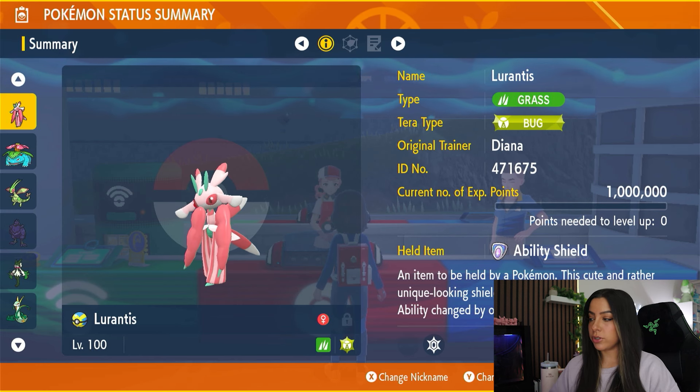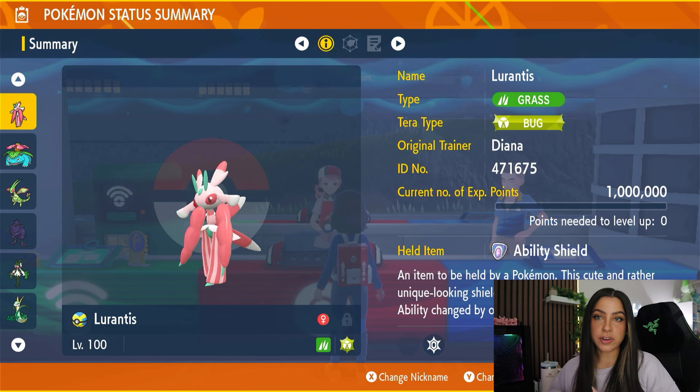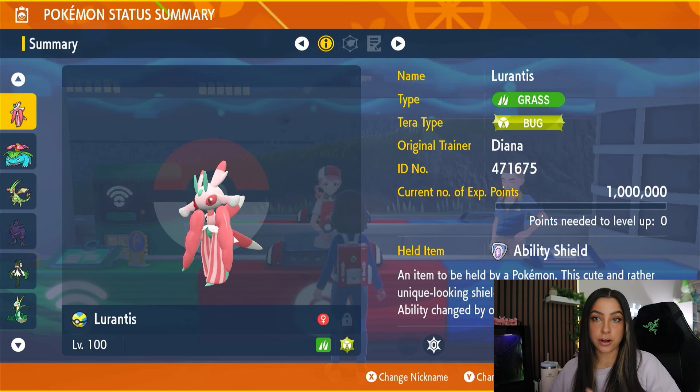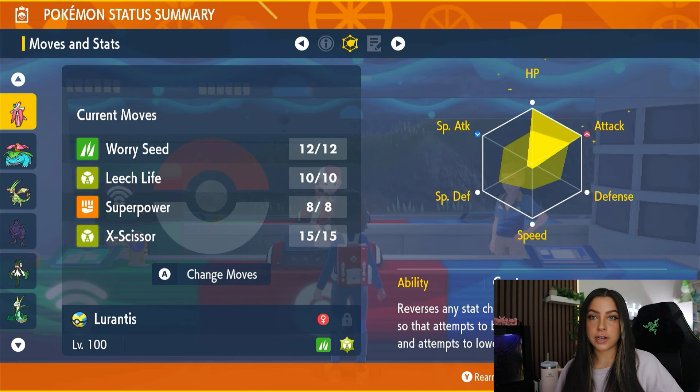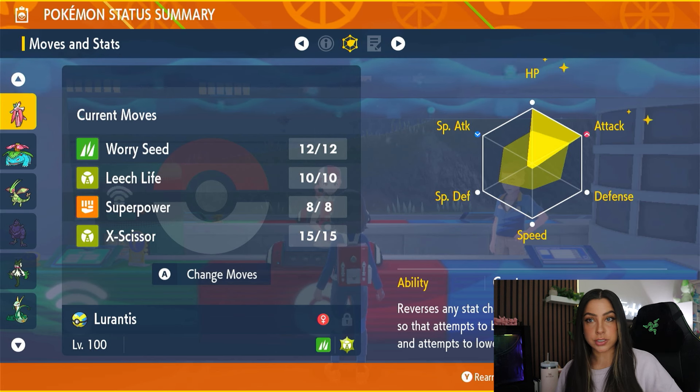For its held item, you do want it to be holding the Ability Shield, which actually prevents it from having its ability changed by another Pokemon. We do also have the ability Contrary, which means that if any of our stats get lowered, those stats actually get boosted.